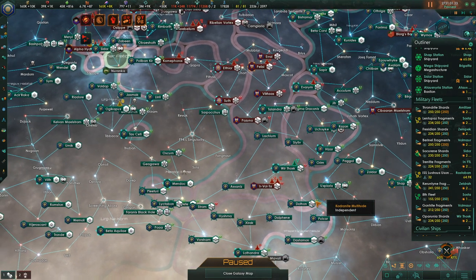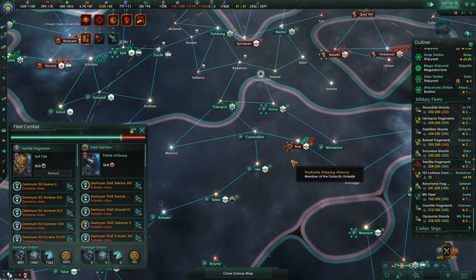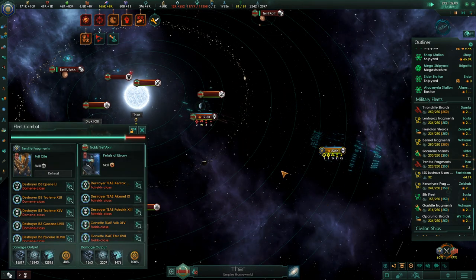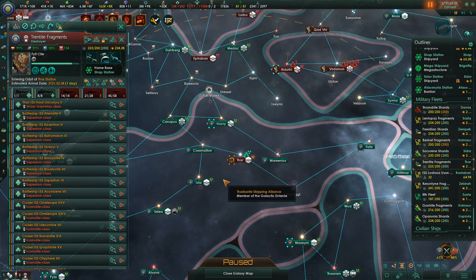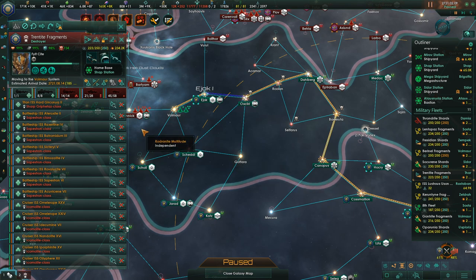We're just going to jump drive out. We need to get more ships over here. That's the Trentite Fragments over here — we've finally caught this fleet, so that is great. We shouldn't have any problem taking this out, at least after the month tick. We'll just finish up this station. How long will it take to manually fly over to here? 185 days — that is actually less time than it takes for the jump drive to recharge. So we will go ahead and do that and also reinforce the fleet on the way.